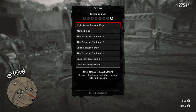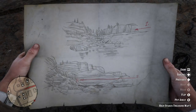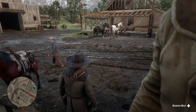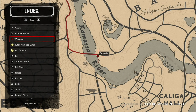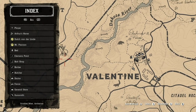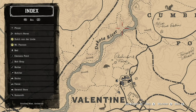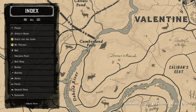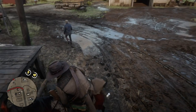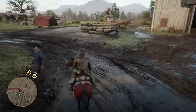Here we go — High Stakes Treasure Map 1. Like I said, it indicates a falls, and it's Cumberland Falls on the map. I'll show you here. It is actually right sort of outside of Valentine, right here — Cumberland Falls. I'm going to put a location waypoint right there and ride there, but then you've got to get down to the falls. I'm going to fast forward the ride to where the waypoint is.